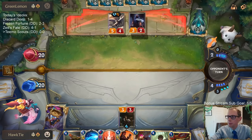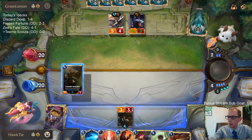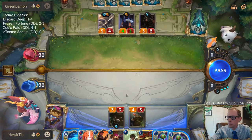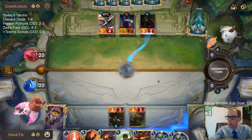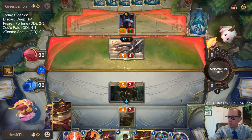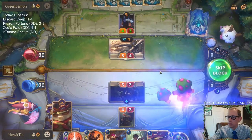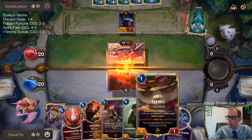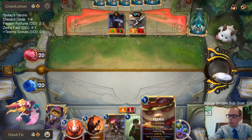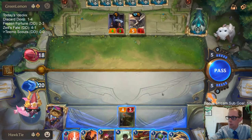Their guilt is evident. I've got ways to find mushrooms. This Mushroom Cloud will give them three Puffcaps. They've got eleven now, so next turn I can give them another Mushroom Cloud, and then Teemo. I like drawing the Static Shock.